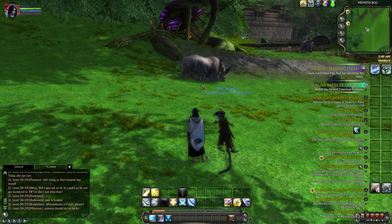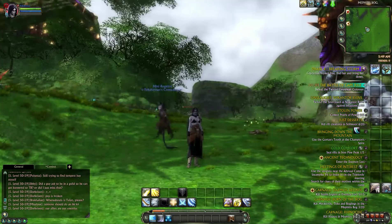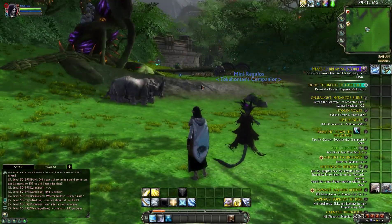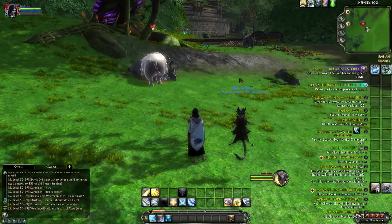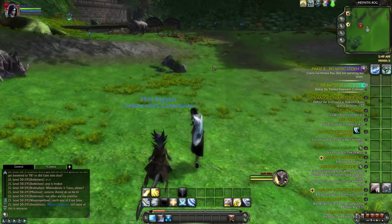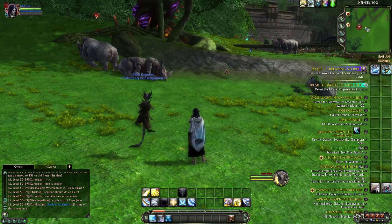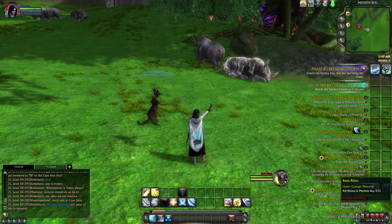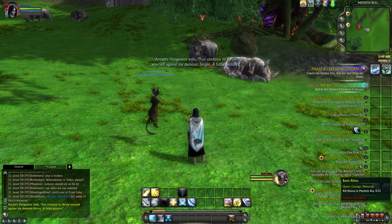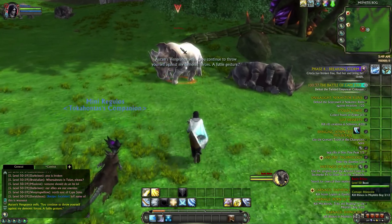What's up everybody, this is Mobs, once again in a Rift beta with my main Tokohannas, my mage. I want to do a quick preview about one of the new questing systems in the game called the Carnage system. Anybody that plays Guild Wars 2 knows exactly what it is — it's a dynamic quest where you go into an area and suddenly you have a quest.